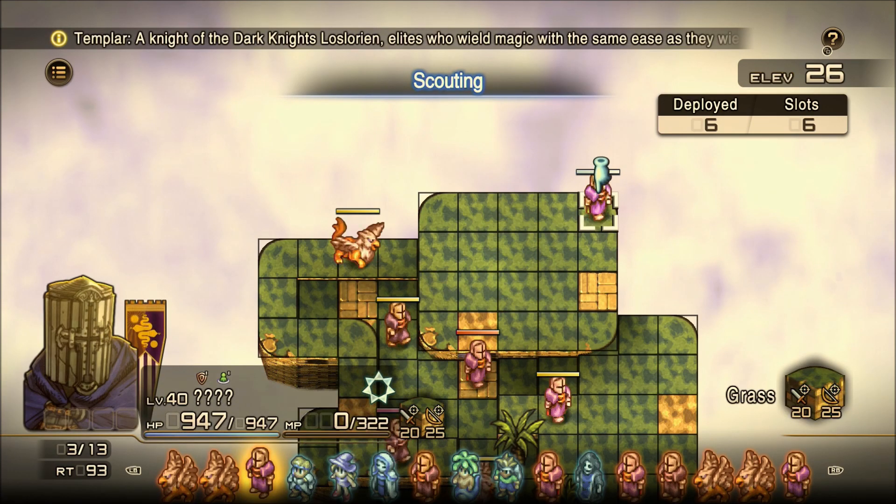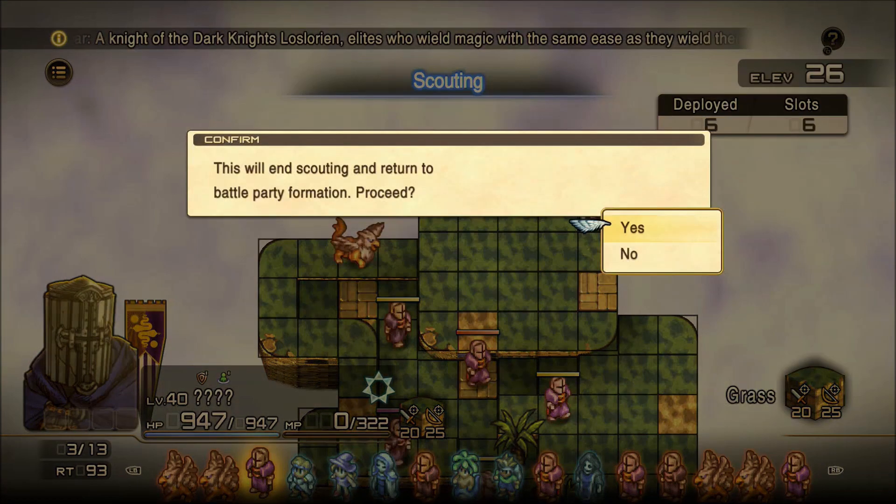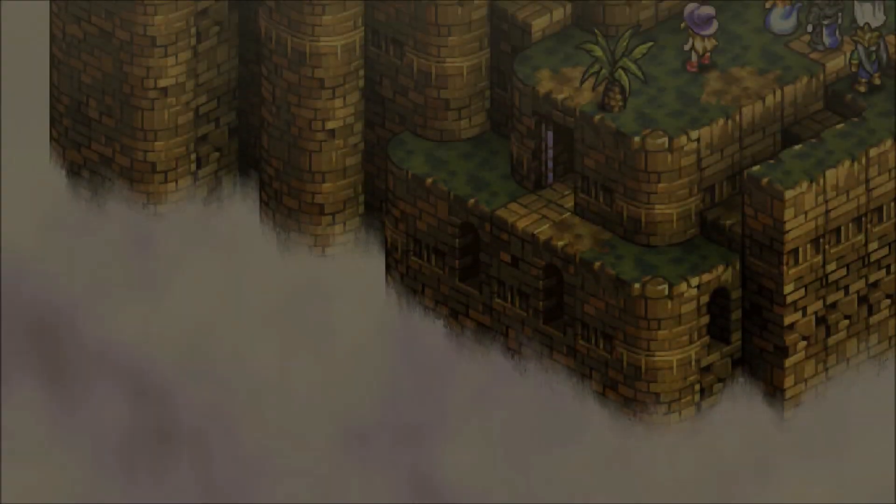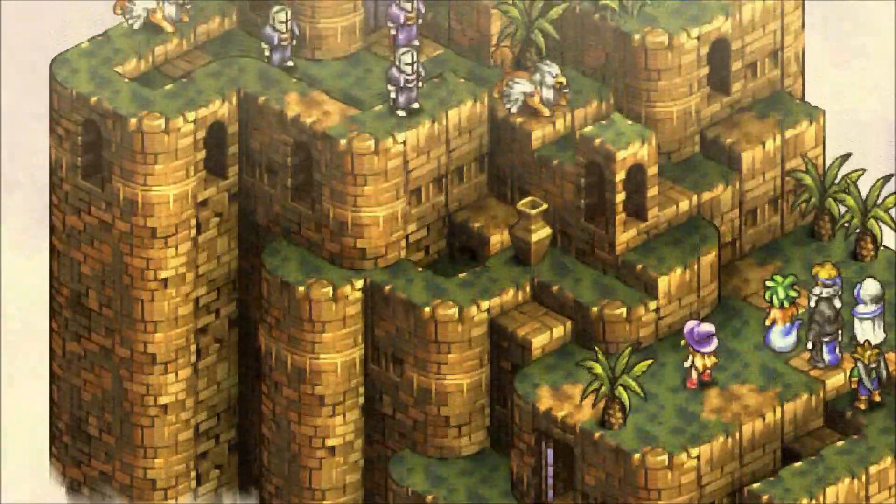Anyways, this Templar is dropping an Abuna's Mark, 5% of the time — that's Koshua's Priest class — but I'm not gonna worry about any of the drops on this. Most of this stuff can be obtained pretty easily in Frampa Wildwood.